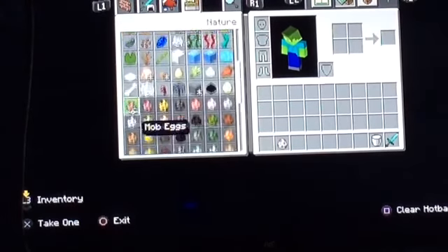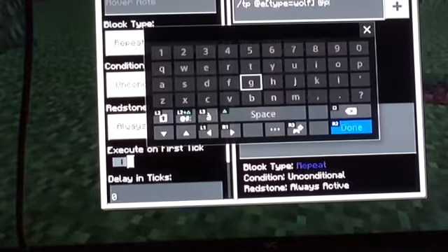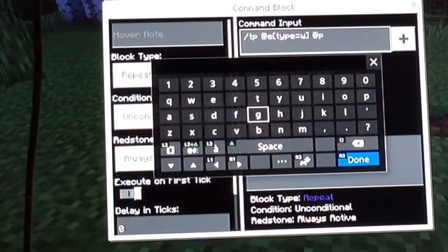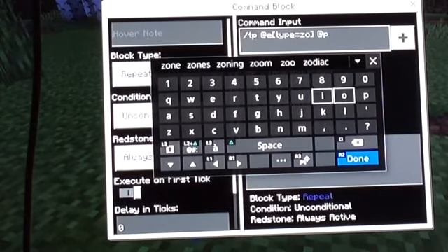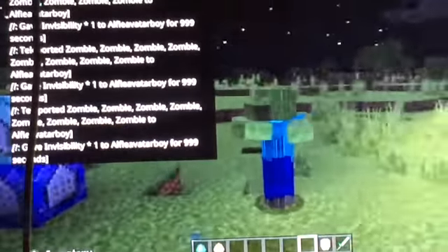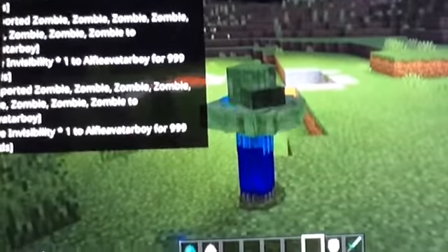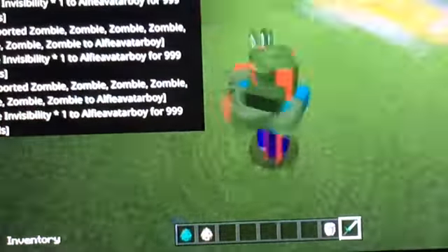Let's try with a zombie. If you want to change what your animal is, go to the command block, delete the current mob name, and type in whatever mob you want. Oh wow, that did not work. That is broken. Yeah, don't do a zombie — it won't end well.